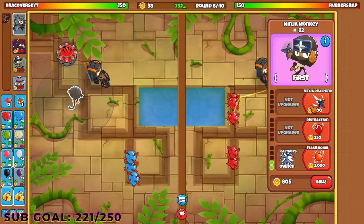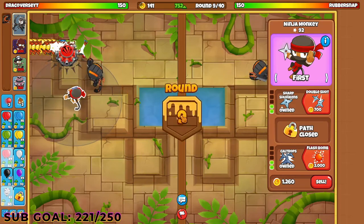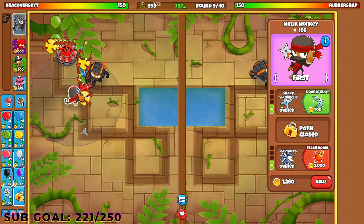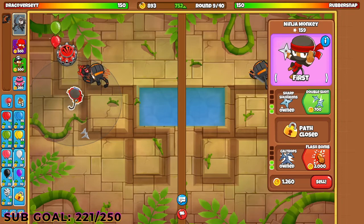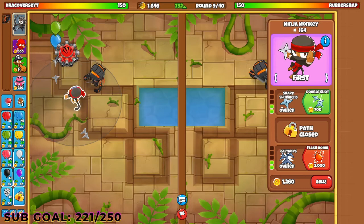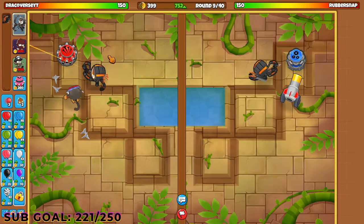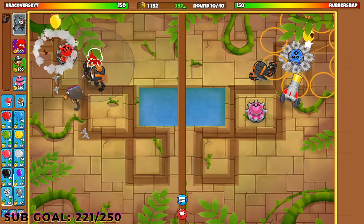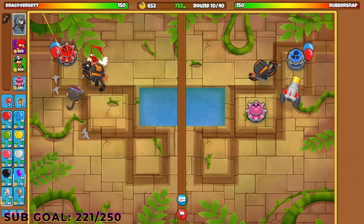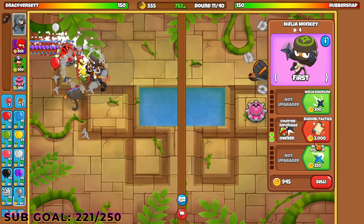So we go with this. I always go for ninja discipline early on this guy, then I go for flash bomb on this guy. That's because this guy can deal with lead camos. So it's up to you guys to decide, but if you want to deal with lead camos, you can also go for monkey buccaneer. I want another ninja monkey here with counter espionage.